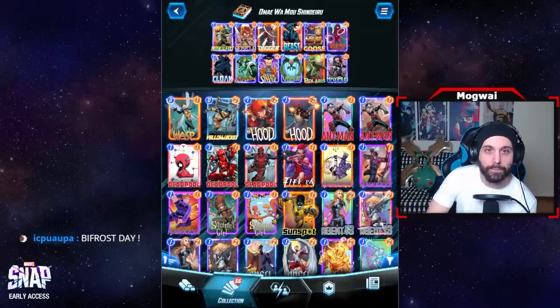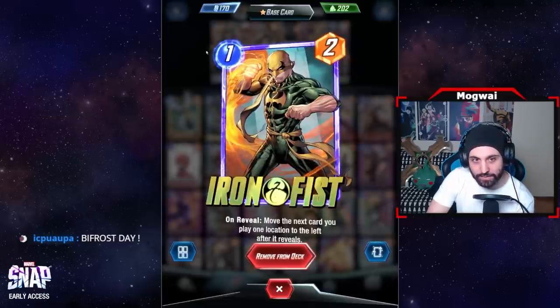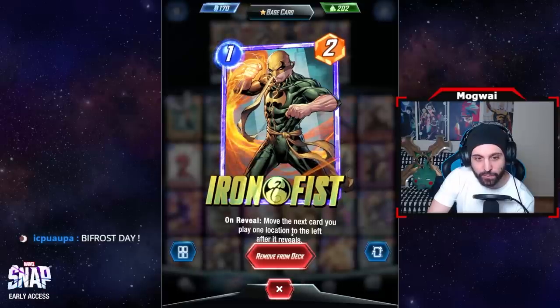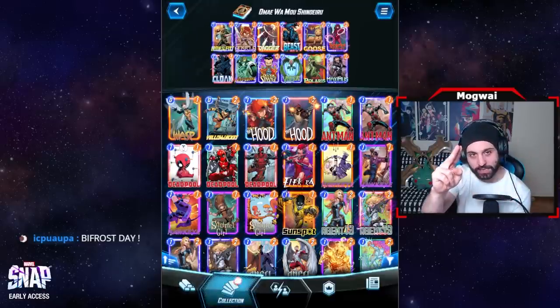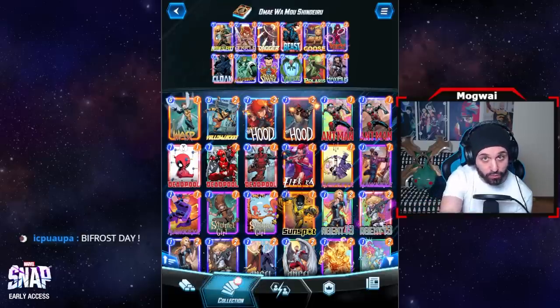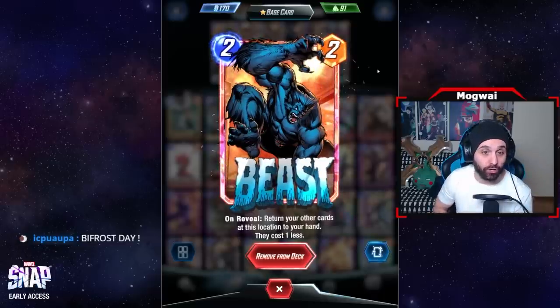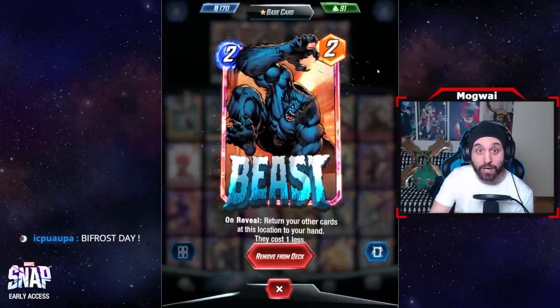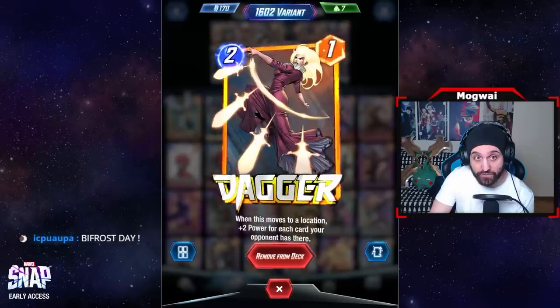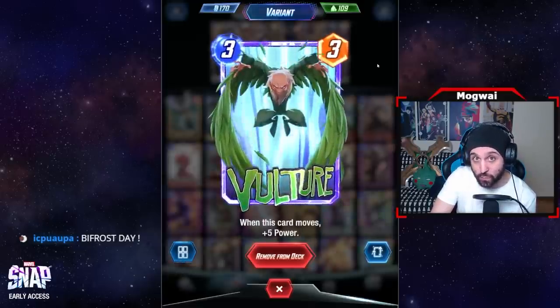The idea is to lock down the right, then play Iron Fist and Dagger. Iron Fist moves the next card you play one location to the left after it reveals, so we play Iron Fist on the left and Dagger to the right of it — she moves into the Iron Fist location. We can then recall both of them with Beast, making them cost one less while preserving the buffs generated into Dagger or Vulture.